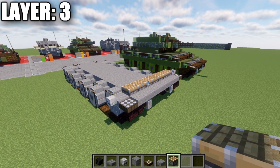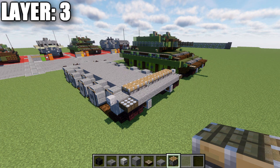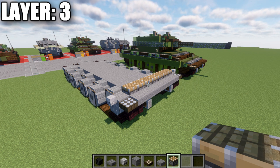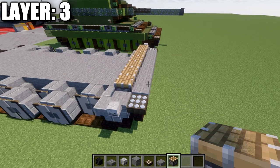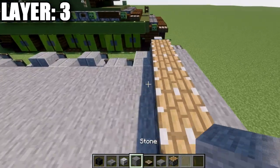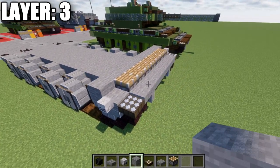If you're on a version that doesn't have the debug stick — which is a tool we'll be using throughout this build — so basically anything other than Java Edition, you'll probably have to find an alternative for this block. It can be substituted with end stone portal frames, but the color is a little weird, so you may want to go with stone stairs instead of pistons. At this point, take stone blocks and place a row of nine going all the way across.